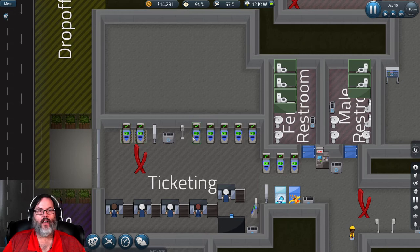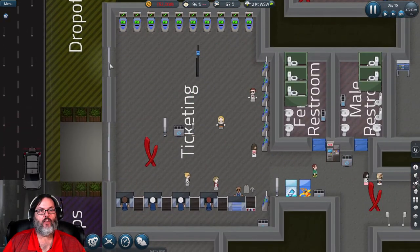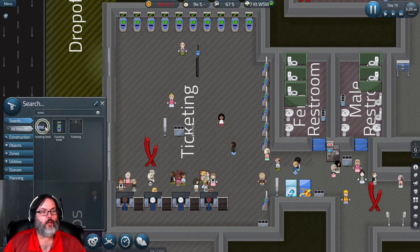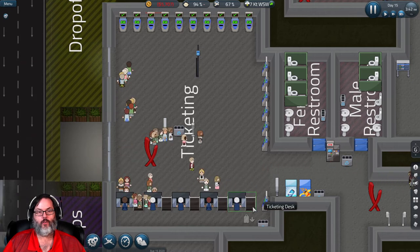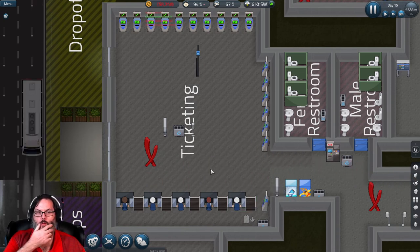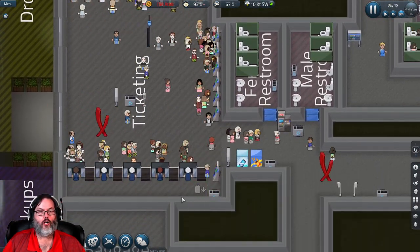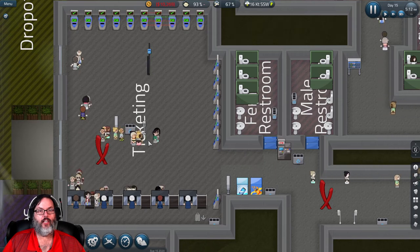I've redone ticketing. Now we have this whole room, we've got another entrance, we have extra kiosks - though I just realized I had one facing the wrong way. Let's put it back in the right way around - there we go. We don't have any queues because I saw a video that said queues are kind of overrated. I've also moved the large display to right here in the middle of the room so they can see it as they come in or leave the ticketing kiosks.